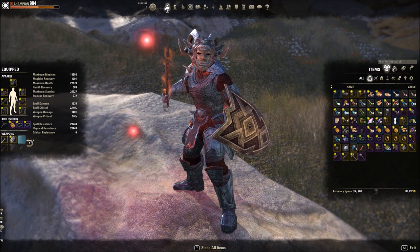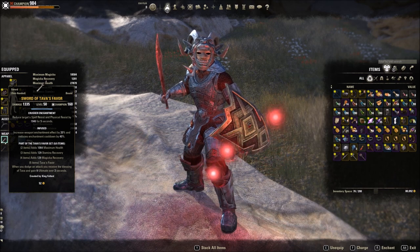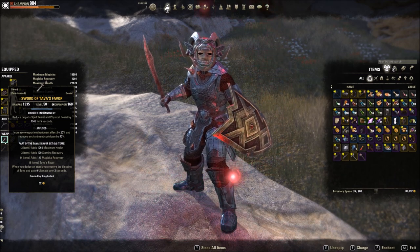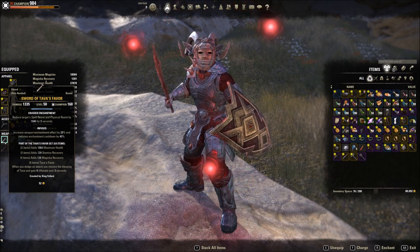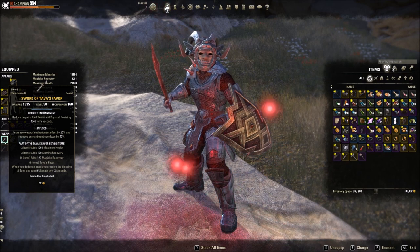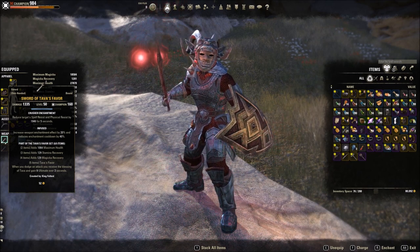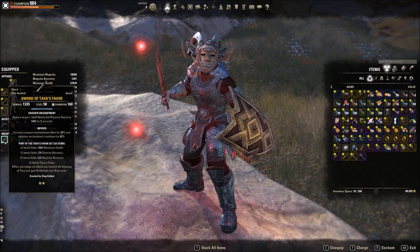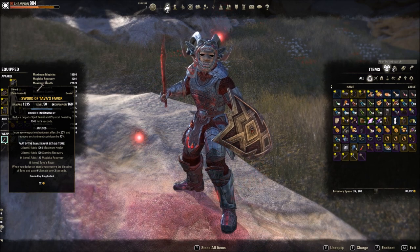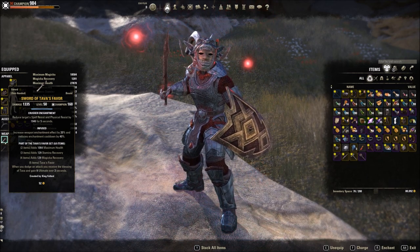A really key thing for this build is the weapon enchant on an infused sword for your main taunt bar. This really helps out the group's DPS — it reduces the target's spell and physical resistance by 19,460. If someone else has a Crusher enchant it won't stack, but it allows your DPS teammates to free up their enchant slot for something like fire, poison, weapon damage, or spell damage.